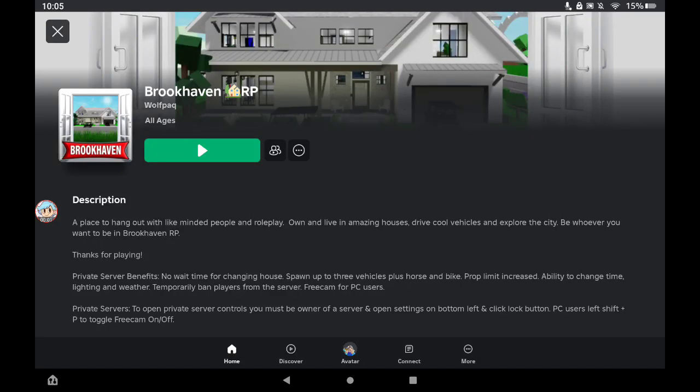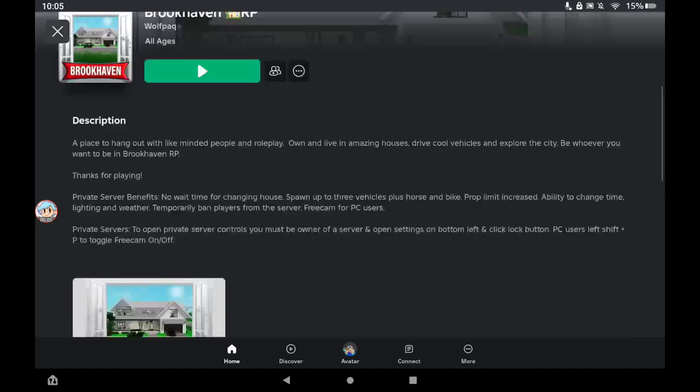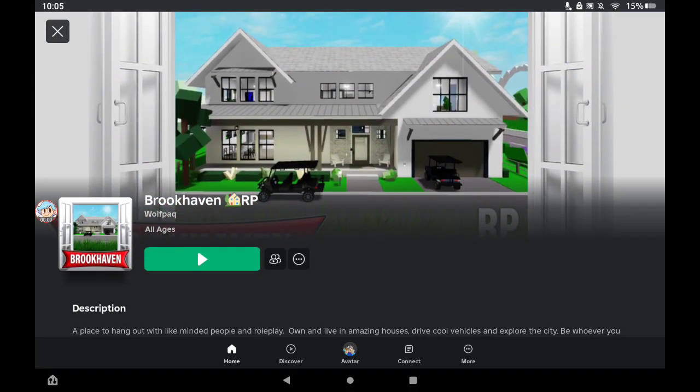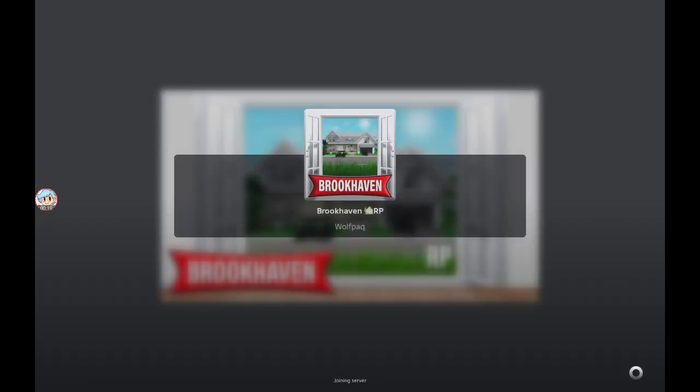What's up guys, it's Miles here. Brookhaven hasn't been updating in a long time until today — they finally updated again. They updated with two new houses: one of them is premium and the other one is free. They also did something with the props, I'm not sure what they did, so you can just read the updates to see what they actually did.